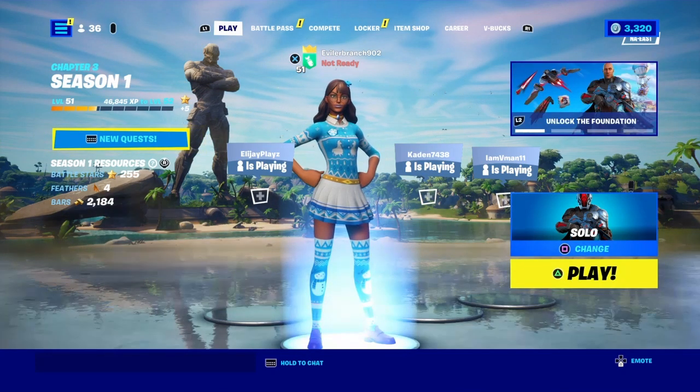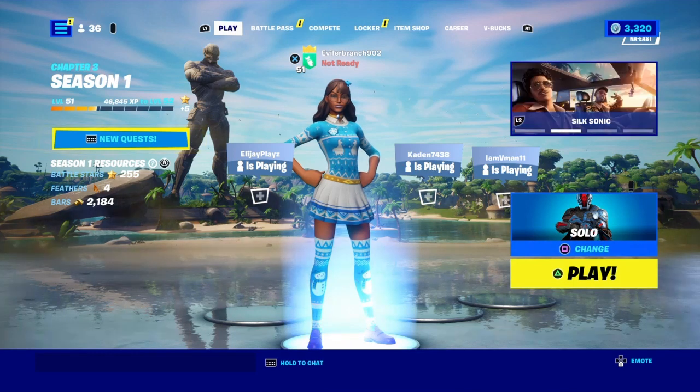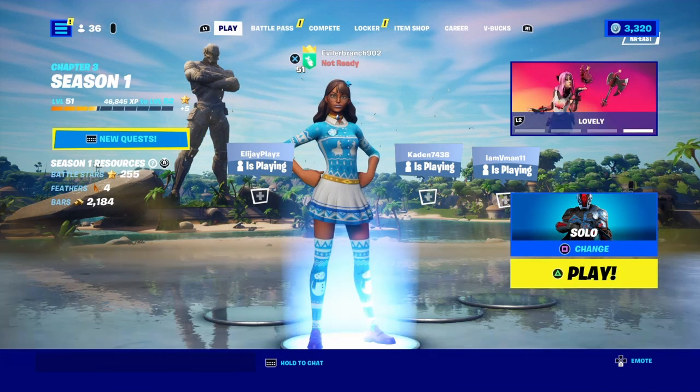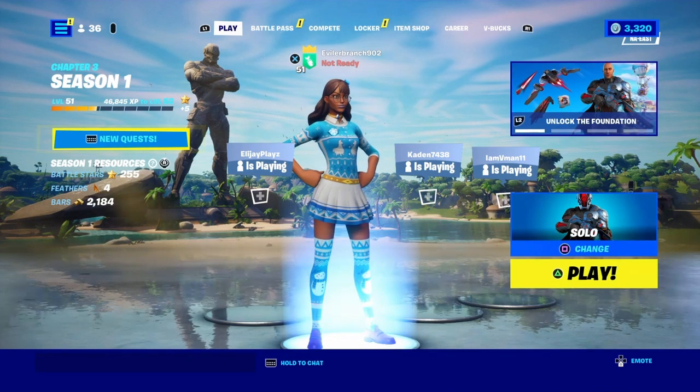First, make your way inside of the Fortnite Battle Royale main lobby, exactly where I am right here. Once you are inside the lobby, what you're going to want to do to complete all of these Fallen Love Ranger challenges and get all your V-Bucks super quick and super fast —